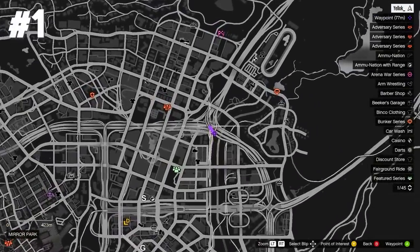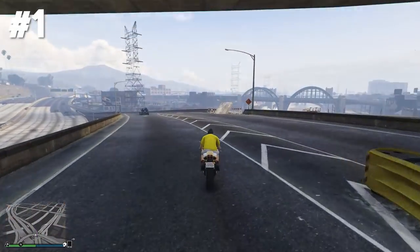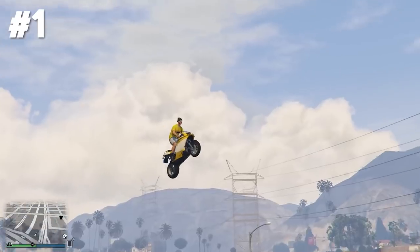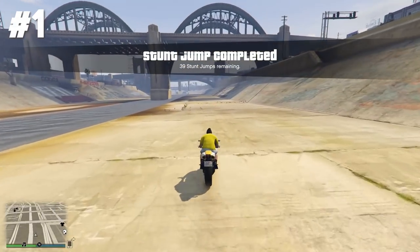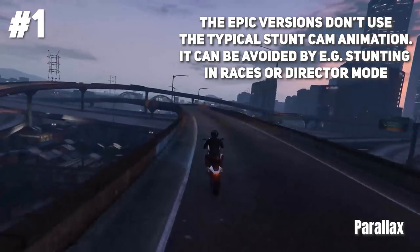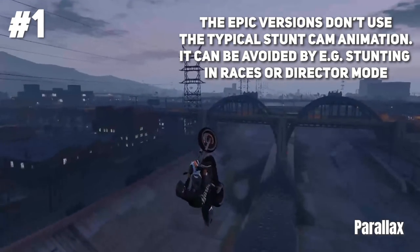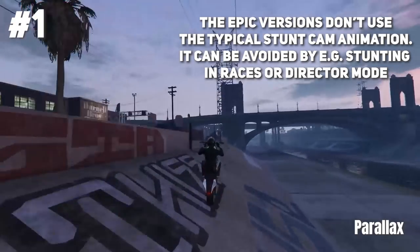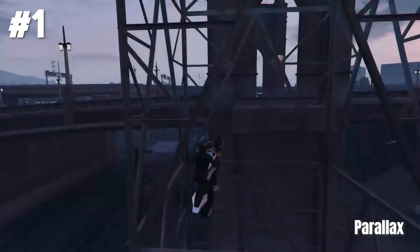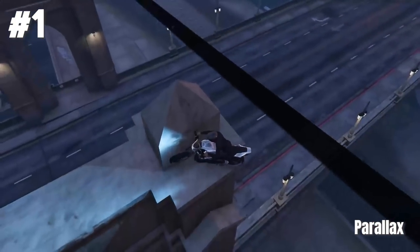Stunt jump number one is located in Mirapark. I used my Bati 801, the classic stunting bike, jumped over this ramp and simply landed in the canals — that's stunt jump number one already. The epic version has been landed by Parallax. He's using his Ruffian, goes off the stunt jump ramp, flies into the canals, gets a ramp from them and then lands a super nice precision stunt right on top of this bridge. Good job dude.